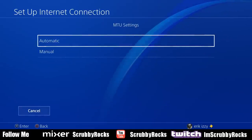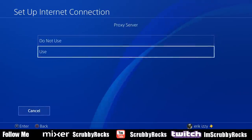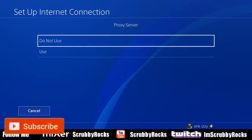Click next. Be sure to select automatic for MTU. Then for the proxy server — this is very important — select do not use.